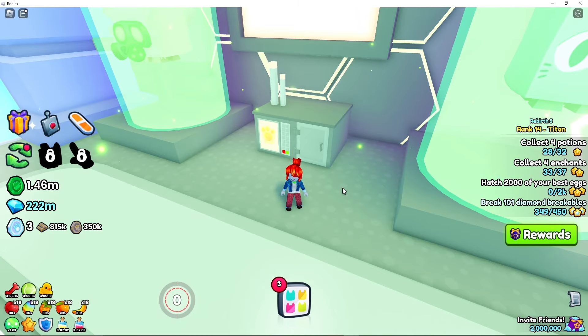And now make your way over to Robot Factory, where this relic can be found behind the far pipes on the right-hand side. Then head over to the Egg Incubator and grab the relic that's just on the close left machine here.